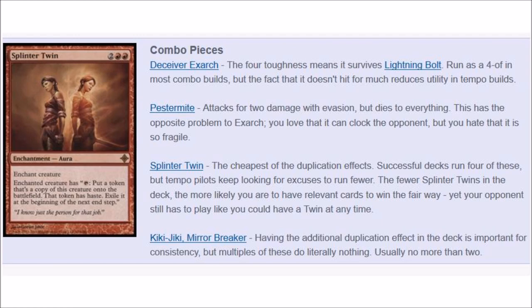Pestermite is more of an aggro build. It has two damage and it has evasion, but pretty much any card will kill it. Therefore, it's not as good as Exarch. So if you were going to run fewer copies of one, it would probably be Pestermite.